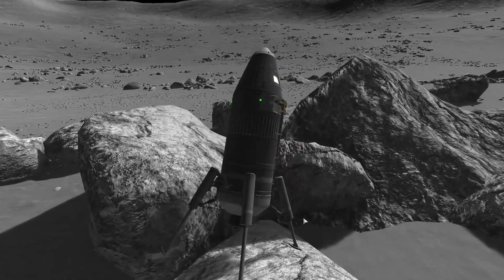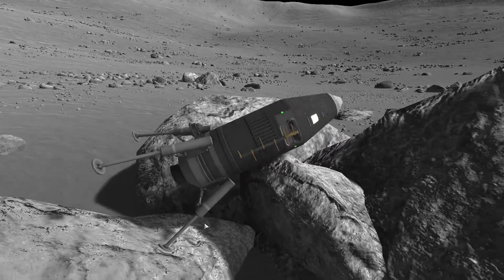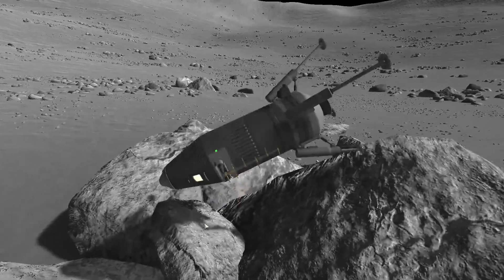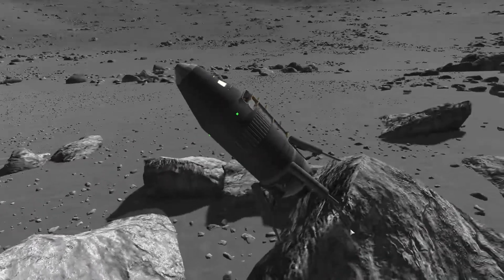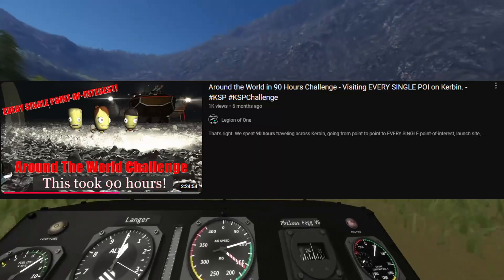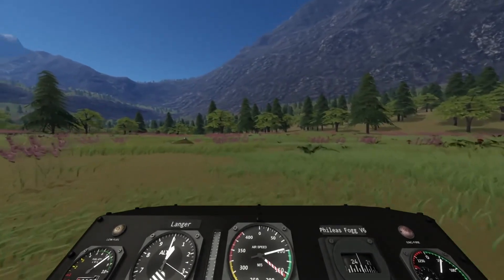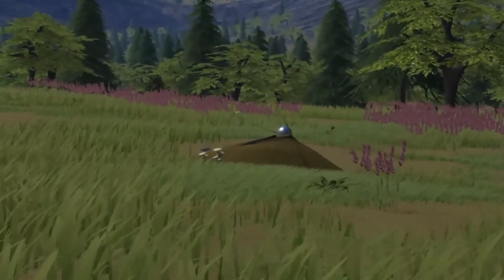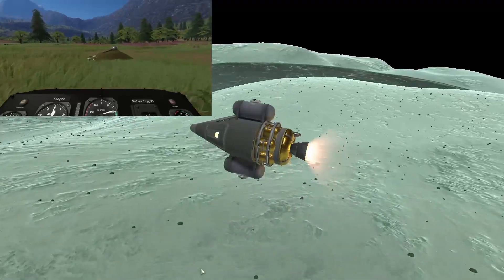I really wanted that landing to fail — I really wanted to show a good example of how a rock can mess you up, but unfortunately it landed pretty well. So what I will show you is that it does also give you new opportunities to move around. A little while ago, I did a challenge where I drove across the entire planet visiting every point of interest, and would often joke that if they ever gave trees collision, the challenge would be impossible. I'd be curious to see how that changed.